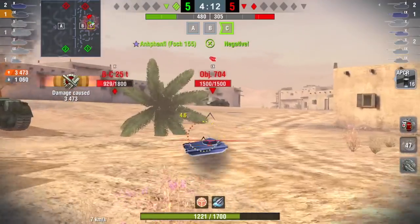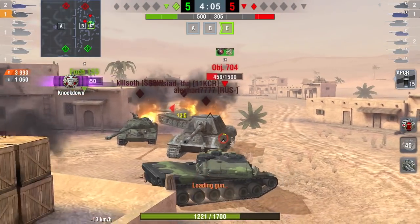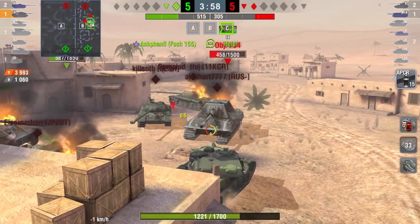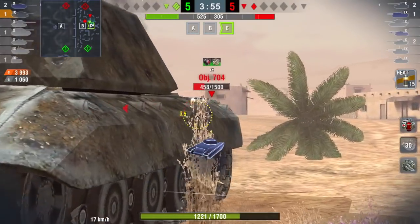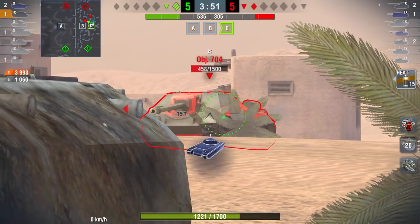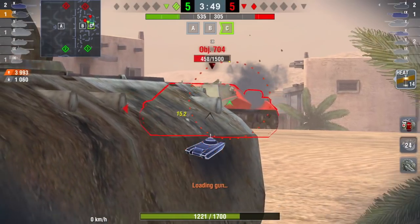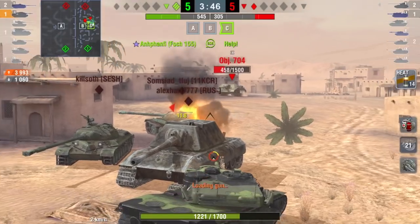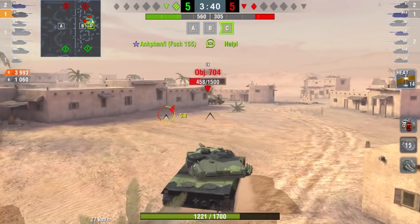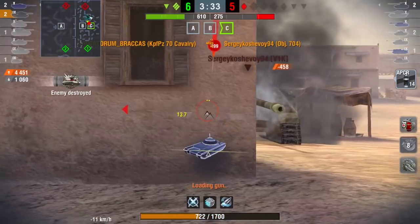Now we're going to see the poor gun handling in action. There are two shots on the Object 704 — one pens APCR, and to confirm the kill shot I often switch to my premium round. I don't like HEAT as a premium, I prefer AP and APCR. I fire, and you're just going to see the really patchy gun handling — I slow it right down so you can see where the shot hits, and it doesn't go through. HEAT's not supposed to bounce, so it should have gone straight through. There's no mathematical reason for it not going through — it's just RNG.